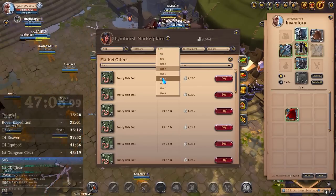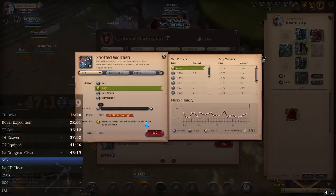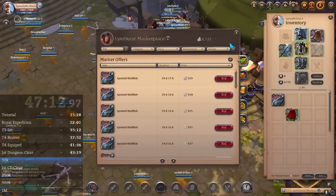With the remaining silver, if you have any, buy a fish. Any fish will do, but I'm going to buy a Tier 5 fish.